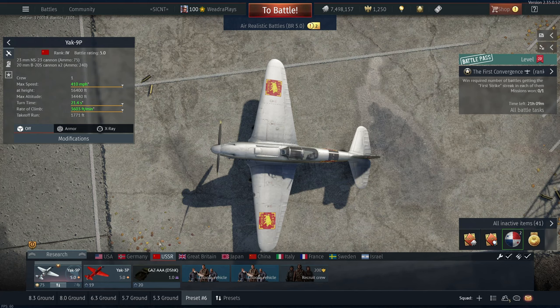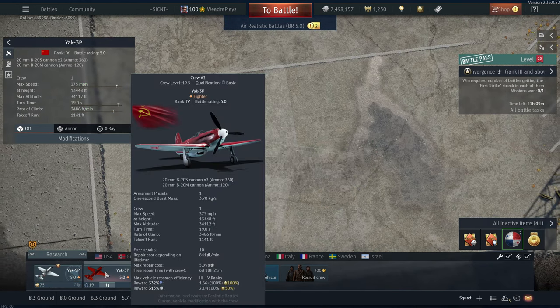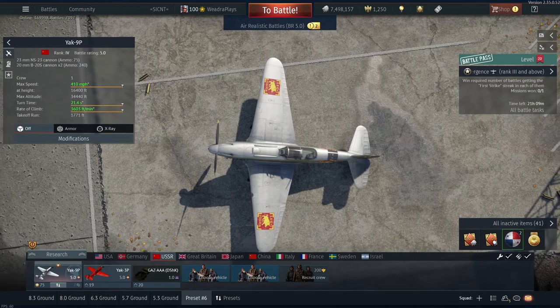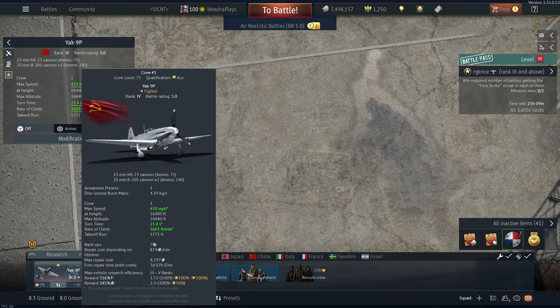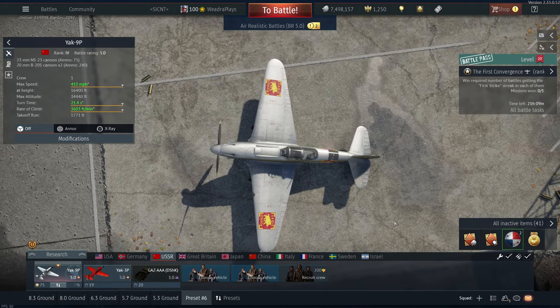Just to show you a quick little side-by-side of what we're dealing with here — the Yak 3P is just marginally smaller than the Yak 9. You kind of have to look at it a couple times to really see it, but you can see that the wings are just slightly bigger on the Yak 9P.